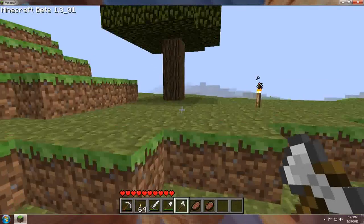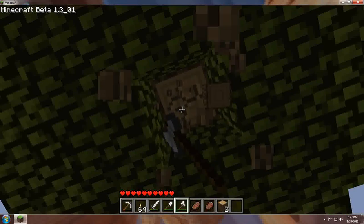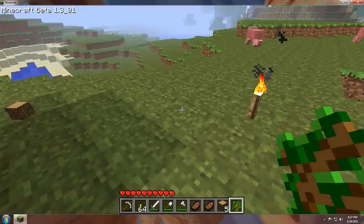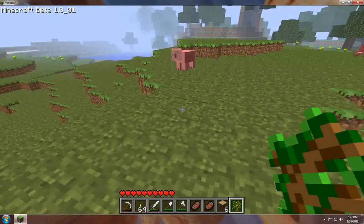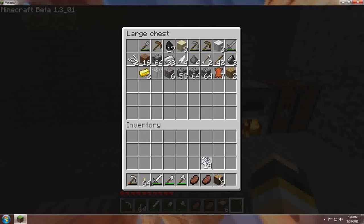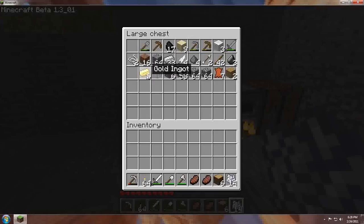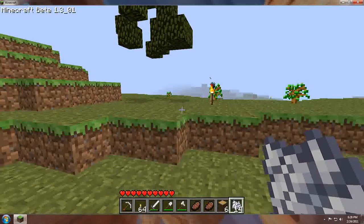Let's go get this tree and see if we can get some saplings from it. Oh, already got one! While I wait for more to fall — we'll have a tree, we'll have a forest out here in no time. Okay, there's another sapling.